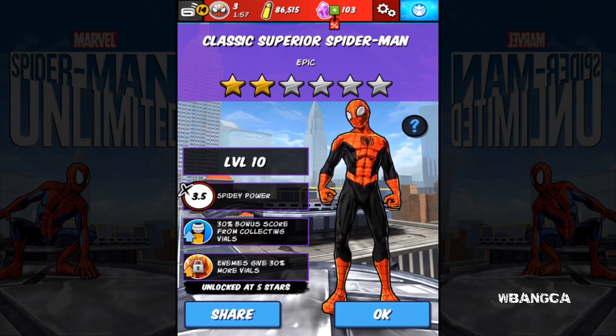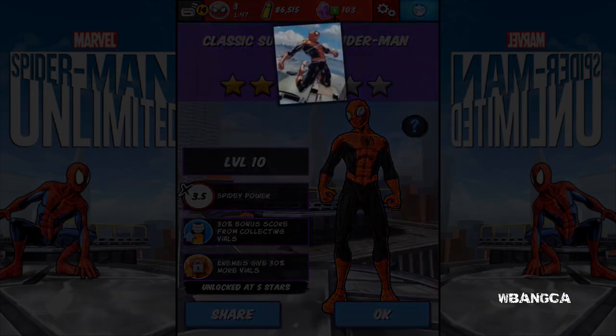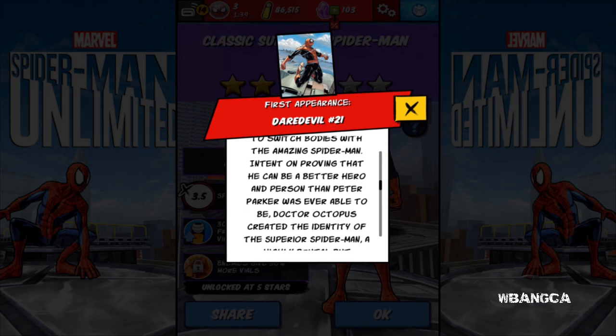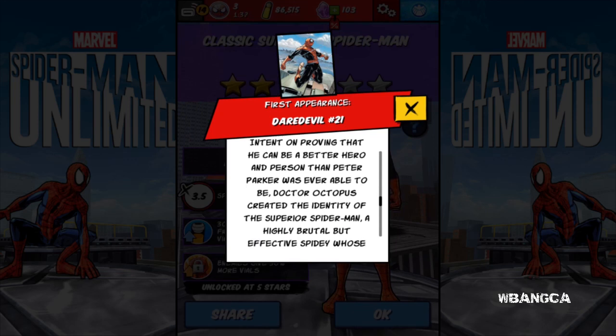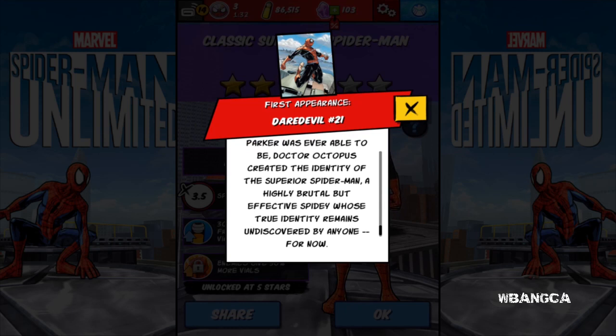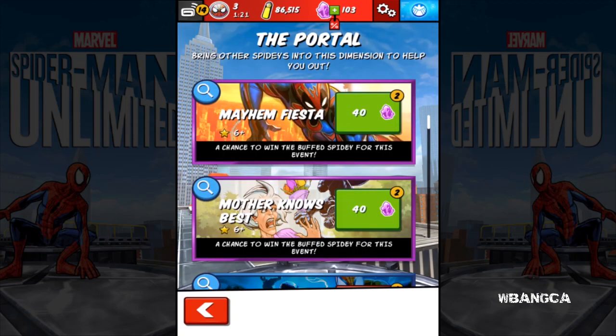I'm really excited now. You'll notice it's the exact same thing, but the only thing different is the coloring. So what it says is: after discovering that he was dying, Dr. Octopus devised a way to switch bodies with the Amazing Spider-Man. Dr. Octopus switched bodies with Peter, and I guess that's who he is now. And now this is the Superior Spider-Man, the classic version.